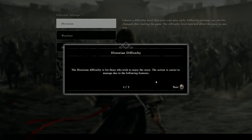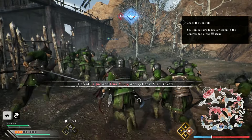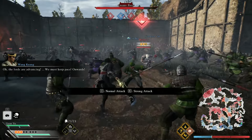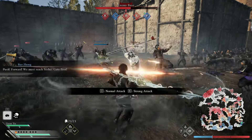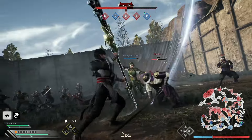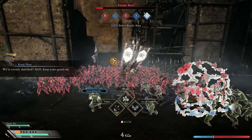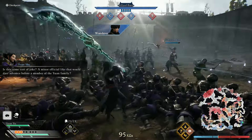As for the difficulties, there is Historian difficulty, which is basically easy mode. All attacks can be blocked, including those that normally need to be countered with a specific counter. Strong attacks stagger the enemy, there's an easier musou and bravery gauge gain, and you receive less stagger from enemies overall. Essentially I think it's more of a very old-style Dynasty Warriors difficulty — you want to hack and slash without thinking much, just kill whatever's in front of you.